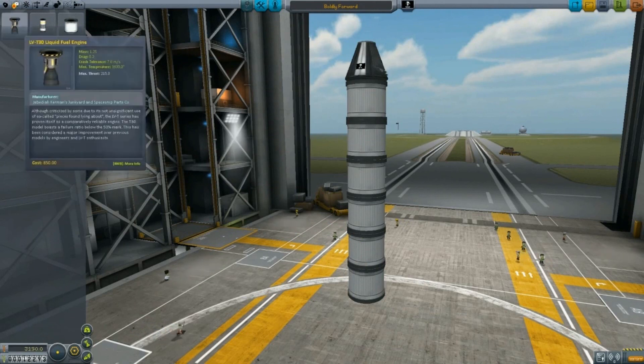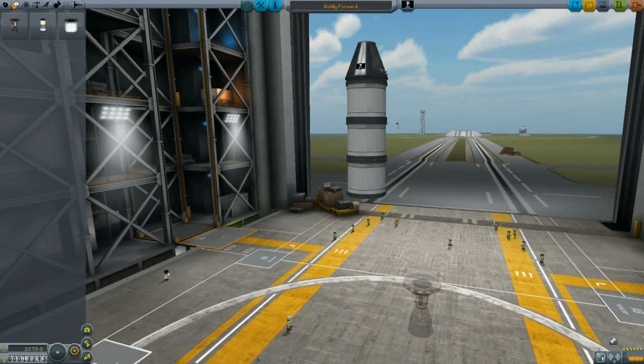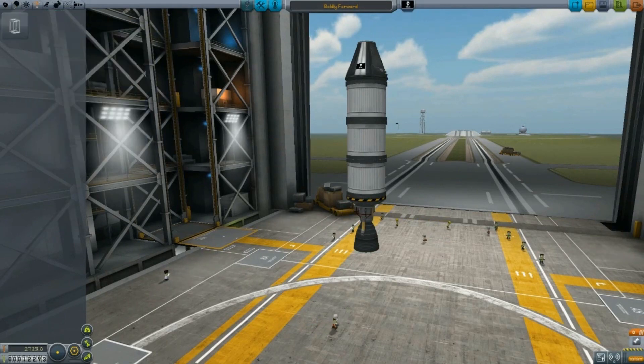I'm a big fan of overkill, so I'll keep adding fuel tanks just to make sure it happens. Funds actually matter now though, so I opt for a more conservative approach and cut a few tanks off. And add a parachute too, so I don't end up losing it. It looks just about ready to launch. So let's ask the crew to bring it to the launch pad, shall we? Come on guys, let's go!